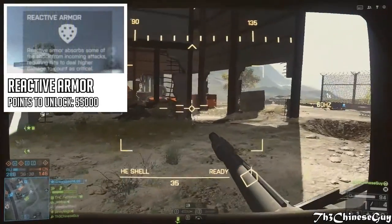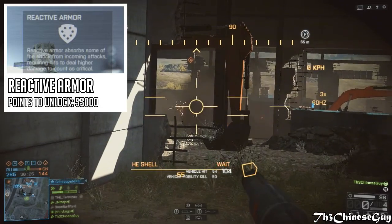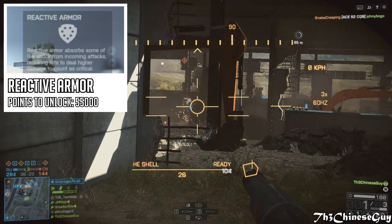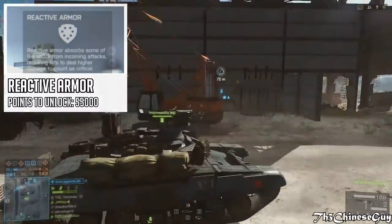Finally, we have reactive armor, unlocked at 50,000 points with the main battle tanks. The reactive armor absorbs some of the shock from incoming attacks, requiring more hits to deal higher damage and count as critical.